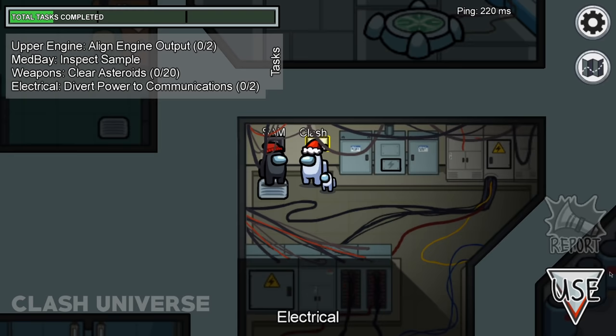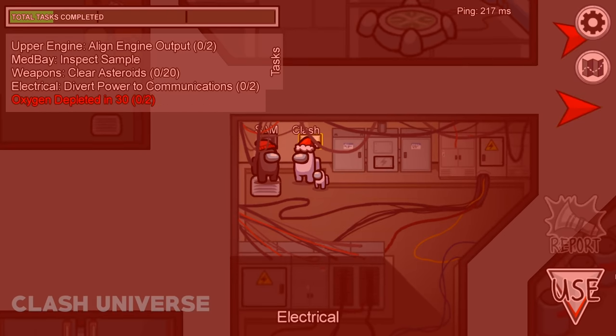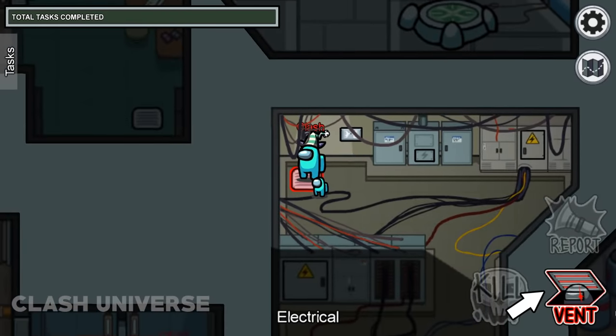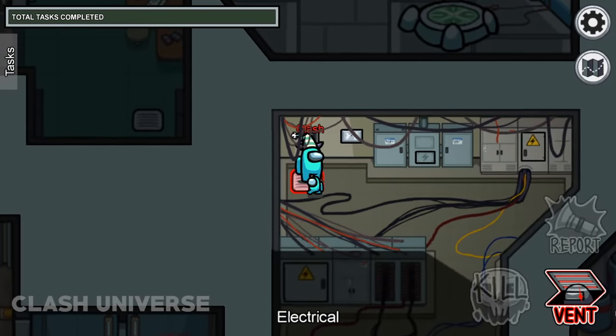Similarly, if a sabotage occurs while someone is standing on a vent, you can confirm that he is a crewmate, since the vent button replaces the sabotage button in this case.